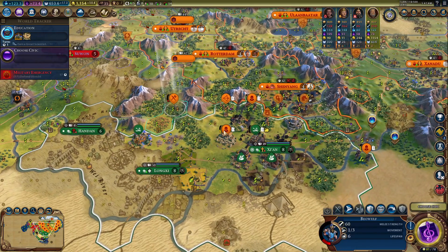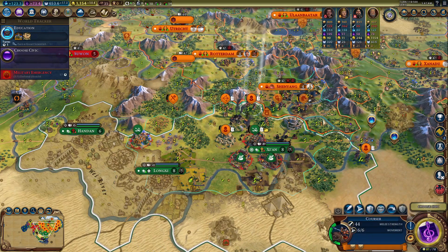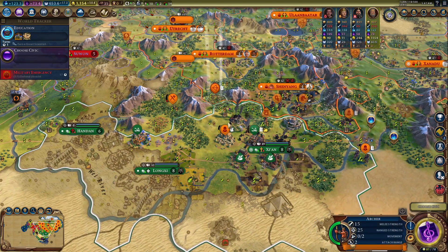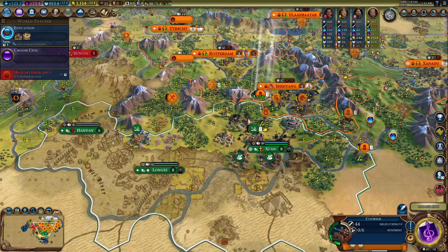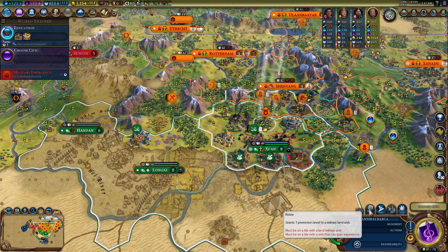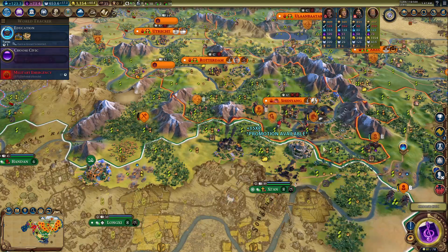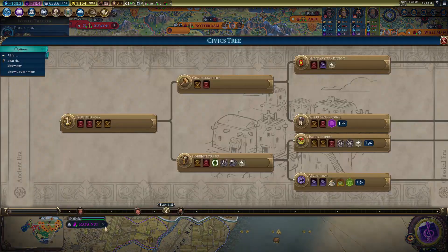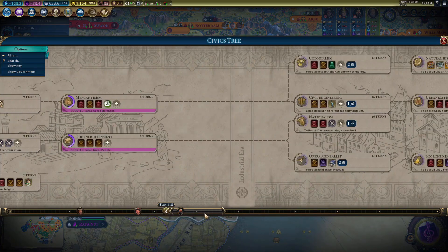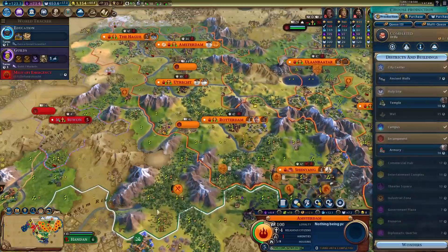I'm going to fortify Beowulf for a while, make sure he heals nicely, and then we can move everybody in. These archers are kind of useless right now because they just get absolutely one shot — it isn't even worth putting them in Hannibal. I think getting the promotion right now is probably the best idea because he doesn't give my bombards or my coursers any combat advantages.